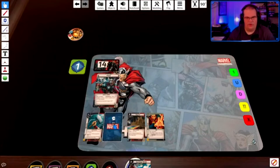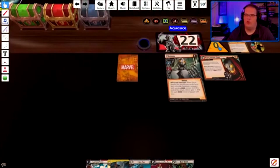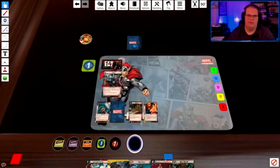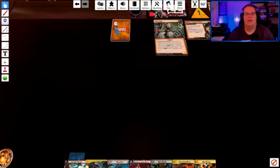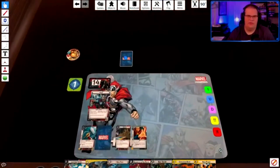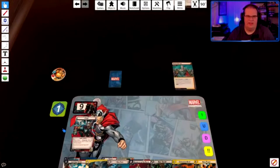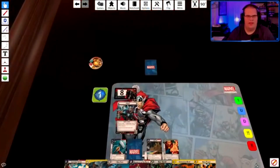I draw four cards. Ultron attacked me, so a drone comes into play. I draw two more cards from that ability. I'm going to take it — that's two, three, four, five damage. Encounter card: each drone attacks me so I take one damage. On to turn two.